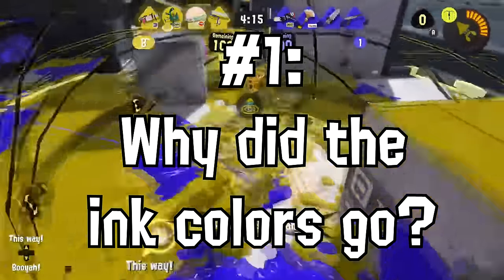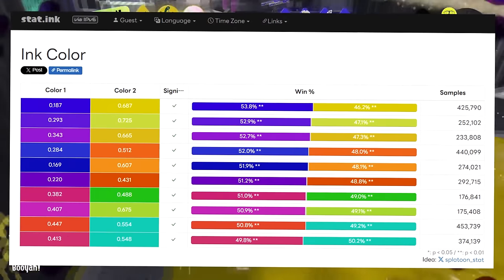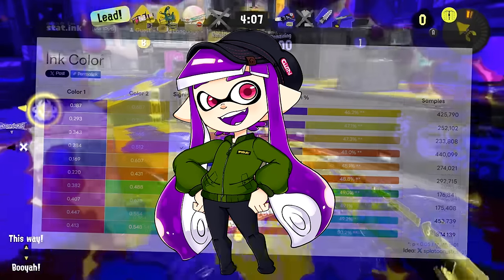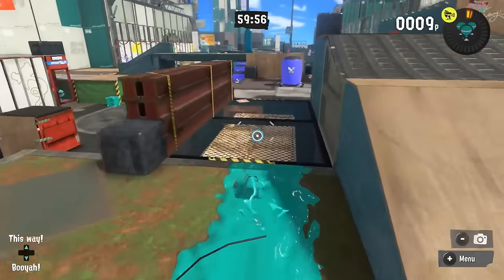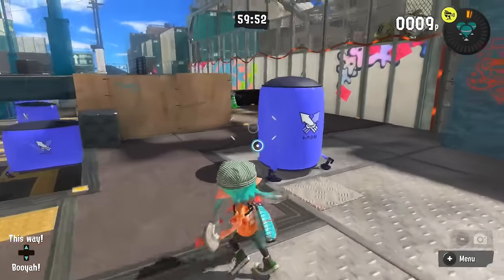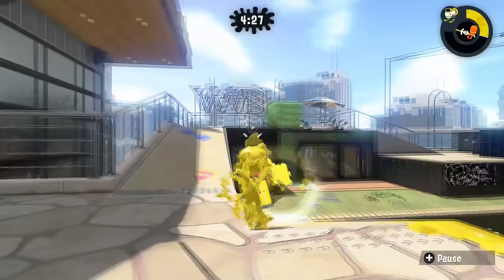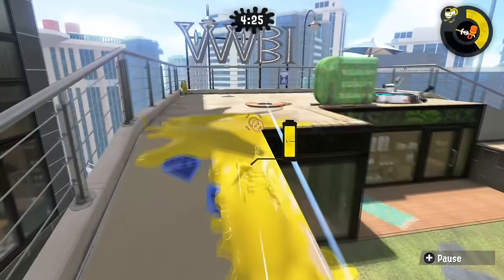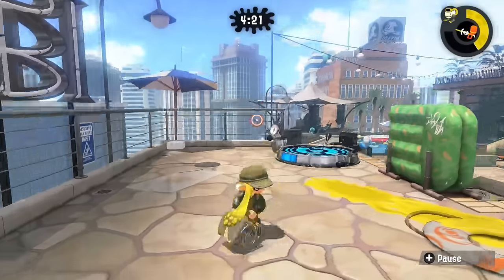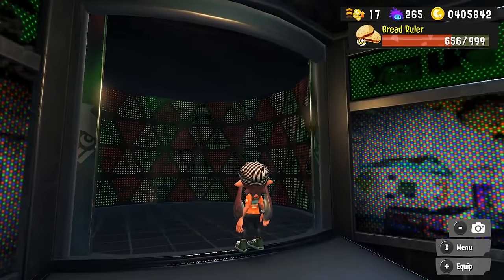The first one is simple: can we please bring back more ink color variety? Here's the chart of all the different ink colors that you'll see normally when you're playing Splatoon 3. There's a lot of blurple, there's a lot of yellow, there's not really too much going on. If I had to pick a color combo I missed, where's the blue and yellow from Splatoon 2 ranked? That's a good color combo right there, and it would be really nice to have more options in the future.